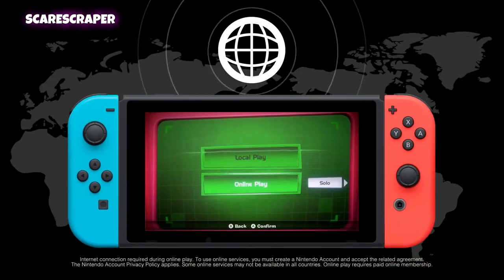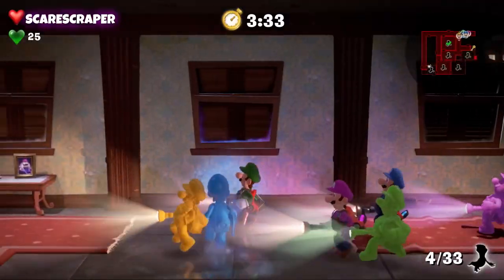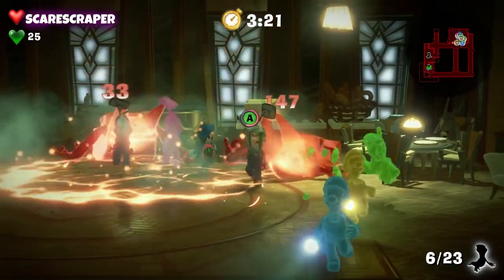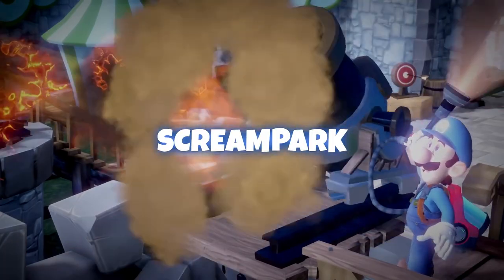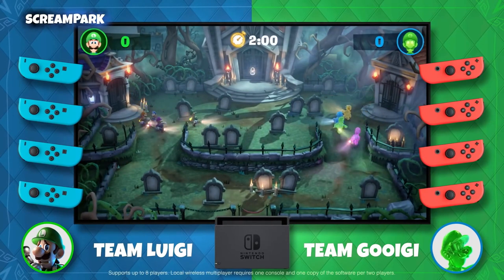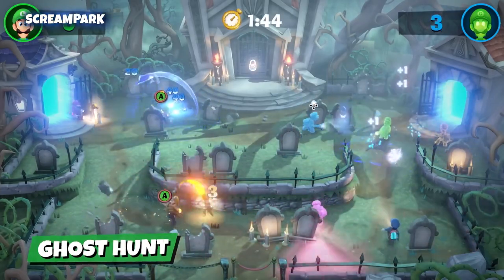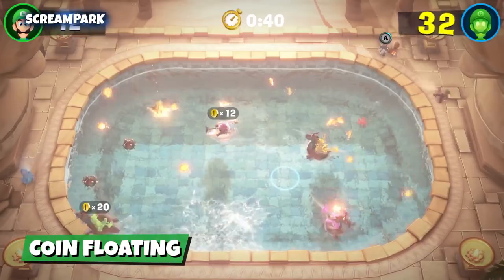You can also gather a team of up to eight ghost hunters online too. Are you Team Luigi or Team Gooigi? In the Scream Park, eight ghost hunters can battle together on one Nintendo Switch console. Capture ghosts, fire cannonballs, or try to collect all the coins.